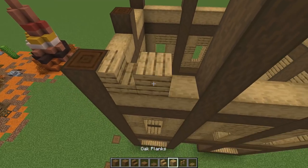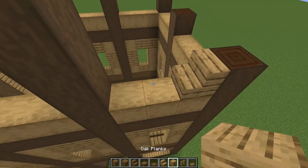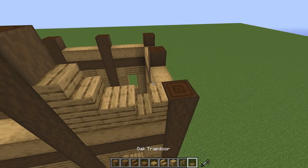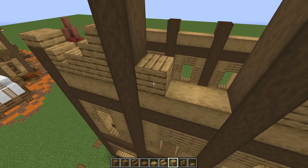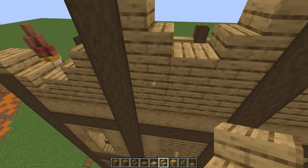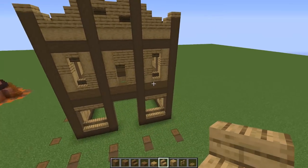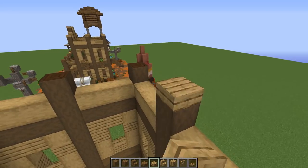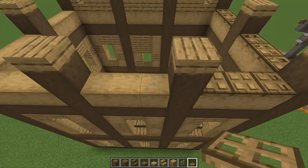Put a stair facing one direction, two full blocks, then a stair facing the other direction — repeat that pattern on both sides. Add slabs on the tippy top in a few spots. For the middle section, fill it out: one, two, three on each side, then a stair this way and a stair that way. Break it up with an upside-down stair and one facing down. On the side sections, put slabs on top of every log, then wrap oak trapdoors all the way around.